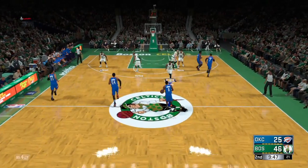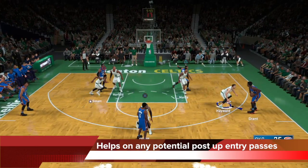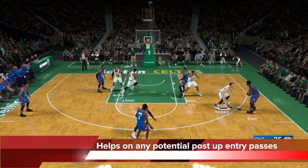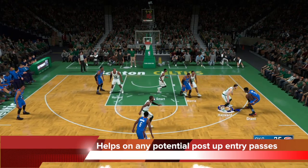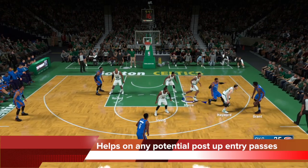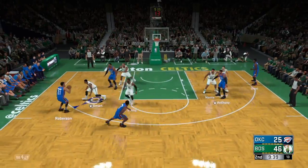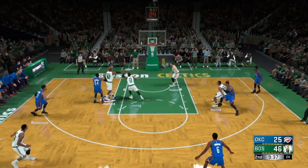The leave him defender will also be very aggressive stopping post ups. You can see Melo in the strong side post being fronted — so there's an easy lob pass available — but Smart comes all the way over on the leave him setting to deny that easy entry. So they will help on any potential entry pass to the post. We rotate back over, contest the shot — great defense on the leave him setting.